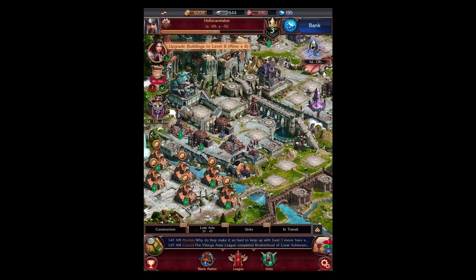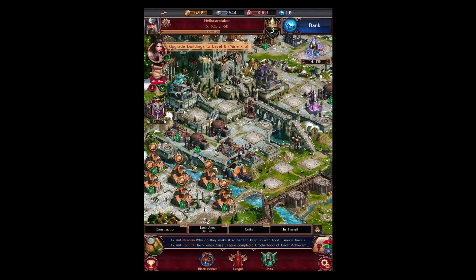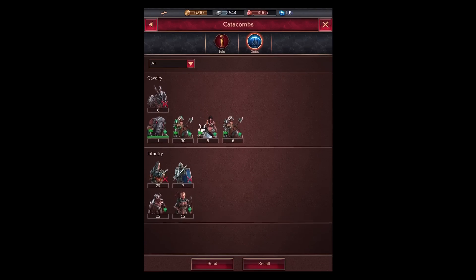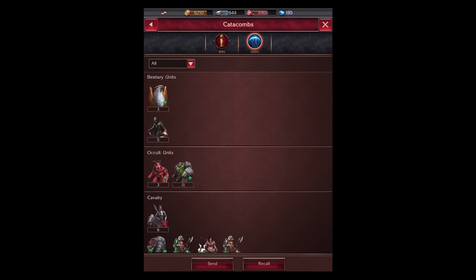Speaking of being raided, if you log off for a few days because you're on holiday or simply busy, you should really look at using the Catacombs area. The Catacombs is where I can store my troops for as long as I like, so if I get raided by another player I won't lose any of my troops. I will still lose some of my resources, but some are saved. At least when I come back I've got something to play with and I don't have to wait for resources to regenerate after a previous raid.